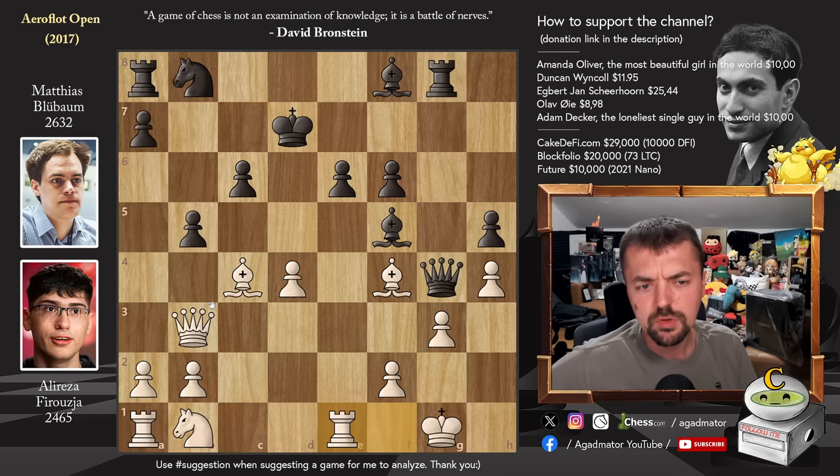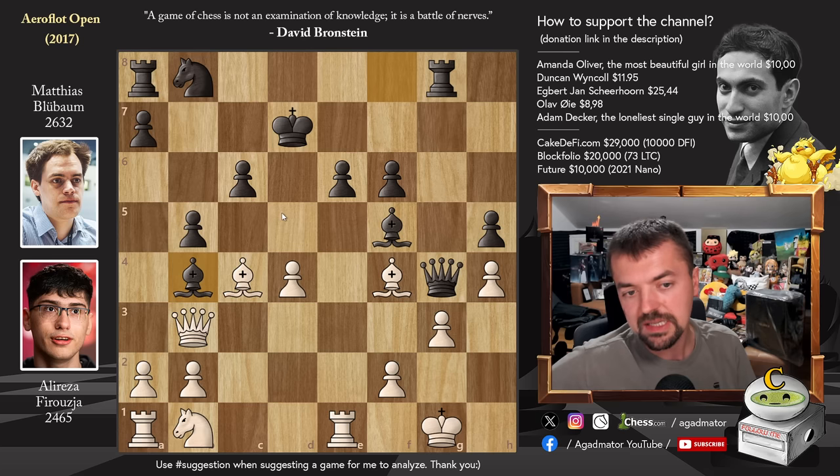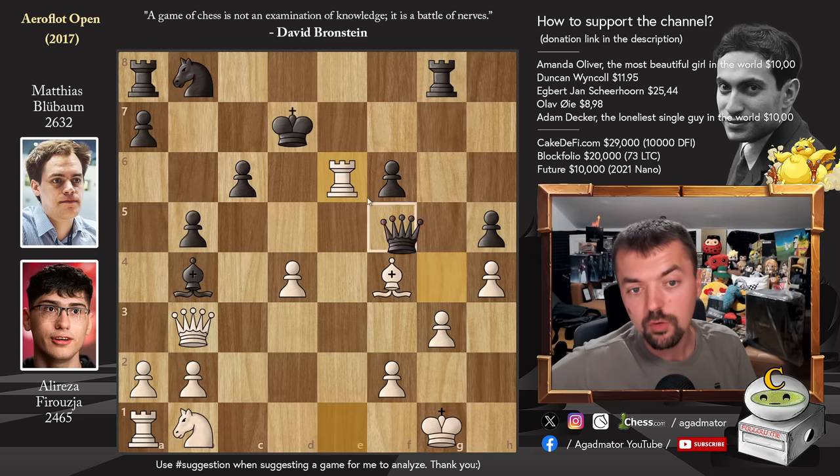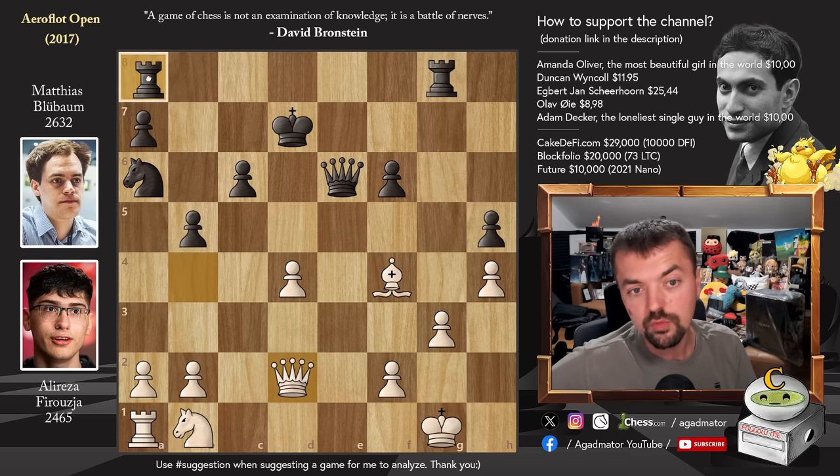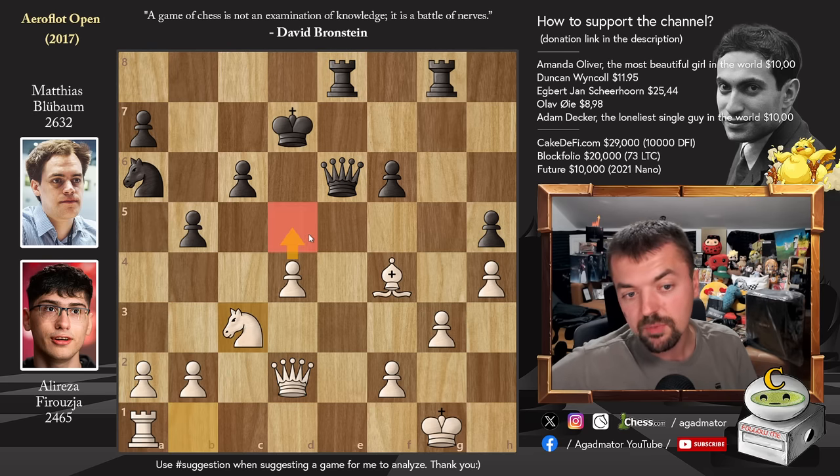But after rook e1, bishop to b4 was played right away by Matthias. Now Alireza has the idea that if queen captures, you can capture the bishop. But Alireza went for bishop captures on e6 check. Bishop captures. Now comes rook captures and now queen captures - so he sacrifices the exchange. Queen captures on b4. And now knight to a6. You have to be really quick about it because you're also not great in development. Knight a6 attacks the queen. Queen to d2. And now rook a8 to e8 - again in control of the e-file. Alireza continues development: knight to c3, prepares d5. Matthias stops it with knight to c7, but Alireza still plays it.